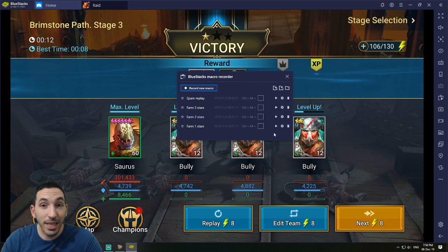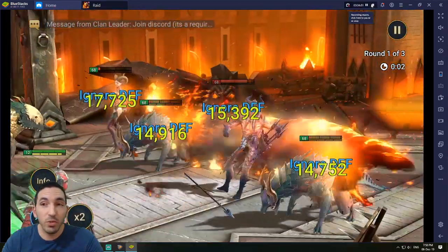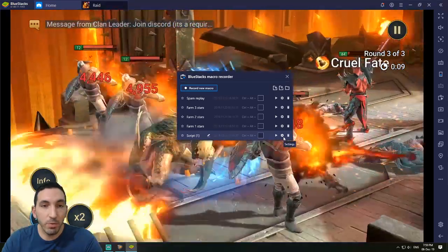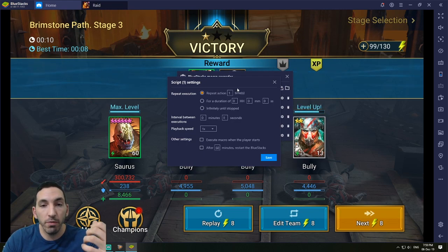I open up this button on the left — it's called the Macro Recorder. What the Macro Recorder does is it helps you record an action in the game in BlueStacks. Down in the bottom right on the replay button, you press 'Record New Macro,' click once, twice, maybe three times, and that's it. You just do that simple action of pressing the replay button and you're done recording.